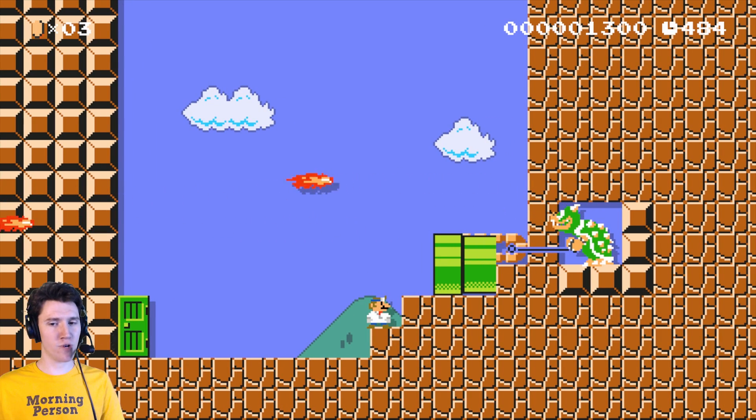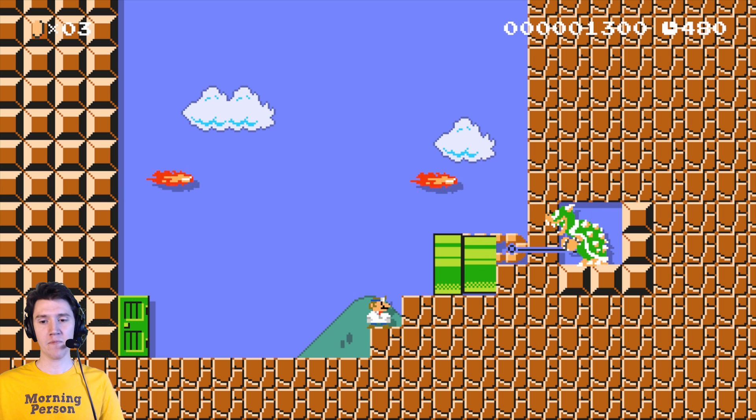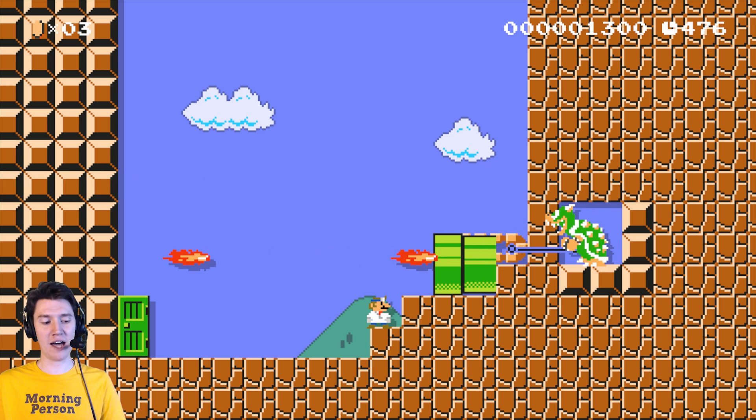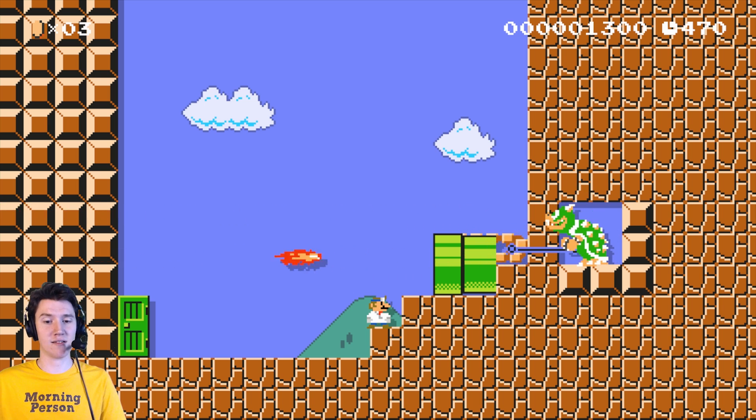It was never really explained in the other one that we played why we were so small or why Bowser was so big. Mario appears on screen, goes into Bowser, and when you come out of him, Bowser's big again. This one looks like it's supposed to represent — oh, this is the shrink ray. I can get behind that. So let's go into the shrink ray.